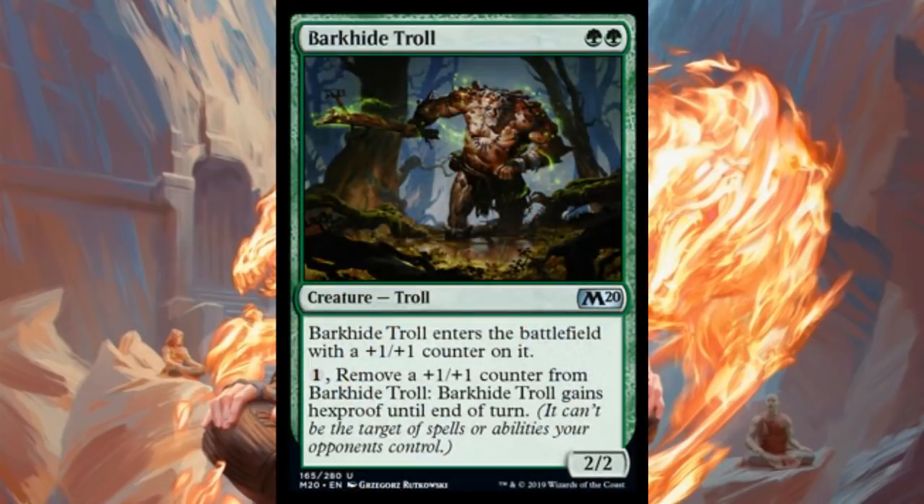Another green uncommon that could be there is Barkhide Troll — two mana for a 2/2 troll that enters with a +1/+1 counter, so it's effectively a 3/3. You can pay one and remove a +1/+1 counter to give it hexproof until end of turn, which is really cool, especially if you can put multiple counters on it via proliferate. Although you can play it as a two-drop, sometimes you'll want to play it on turn three so you have mana up to protect it.